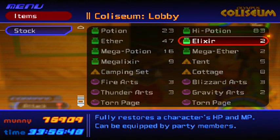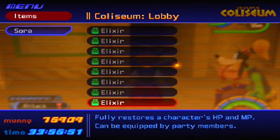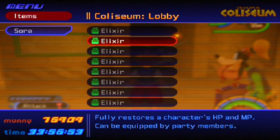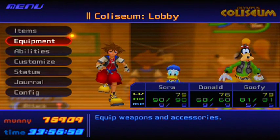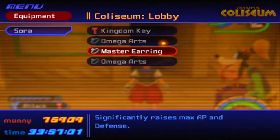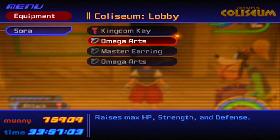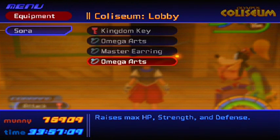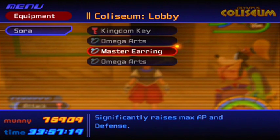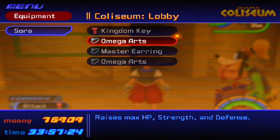For equipment, you need Omega Arts and Master Earring. Make sure you have two Omega Arts because they raise max HP, strength, and defense. Also have a Master Earring which slightly raises max AP and defense. You need a lot of defense on this boss because he will strike you down really easily if you don't.